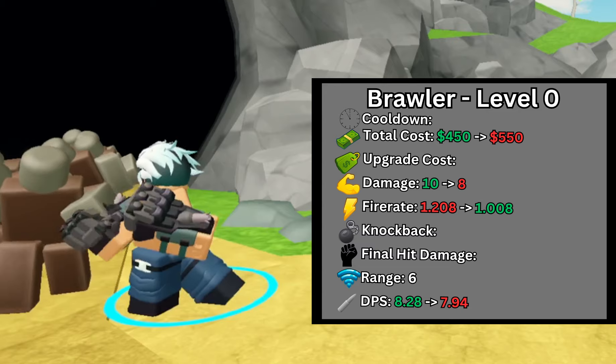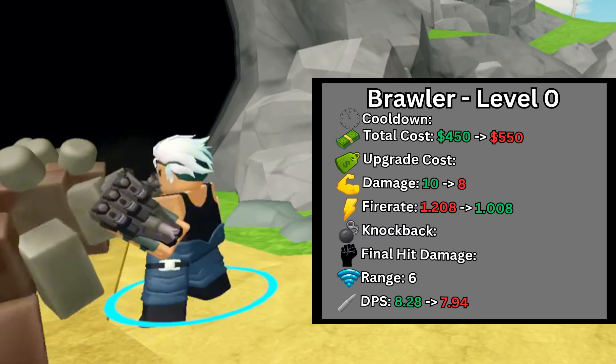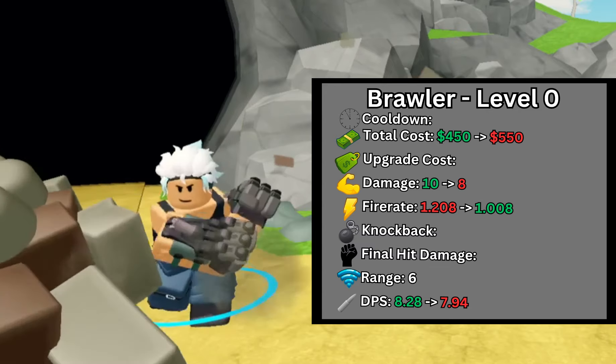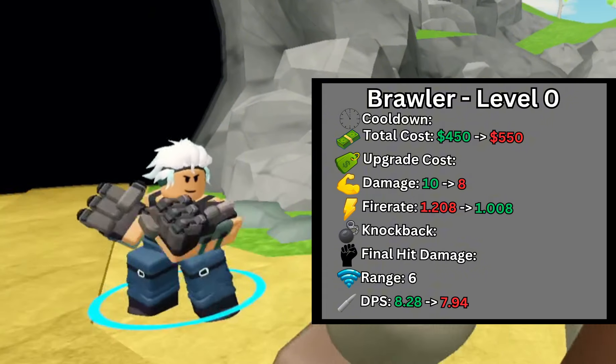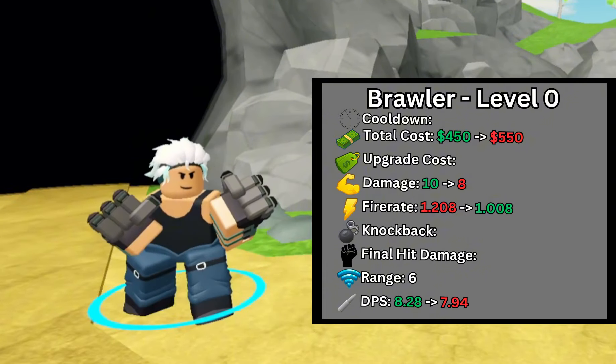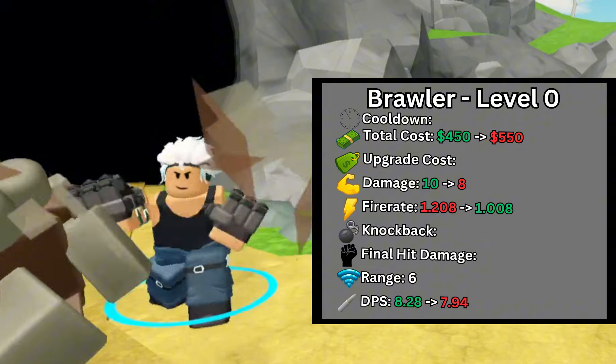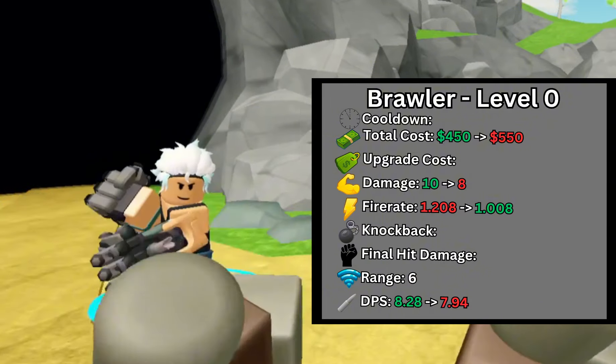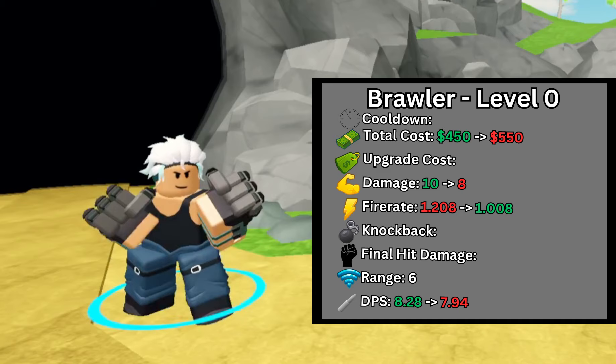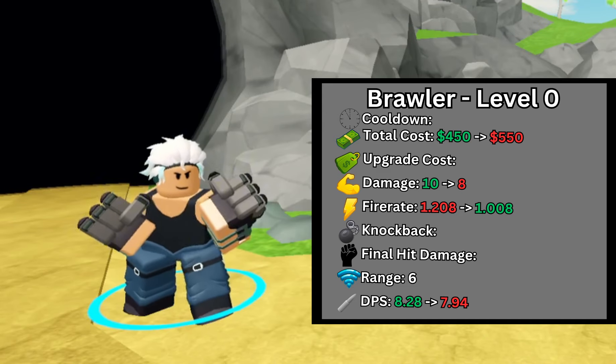Moving on to the stats. At level 0, the Brawler's placement cost was increased from $450 to $550. The damage was decreased from 10 to 8, but the fire rate was decreased from 1.2 seconds to 1.08 seconds, overall decreasing the Brawler's DPS from 8.24 to 7.94 DPS. The cost efficiency was decreased from $54 per DPS to $69 per DPS — still really good value, but noticeably weaker.